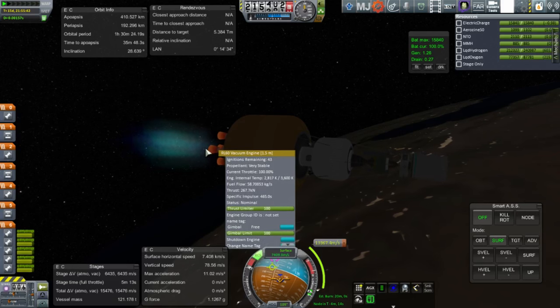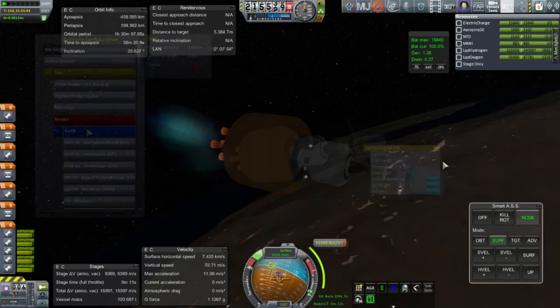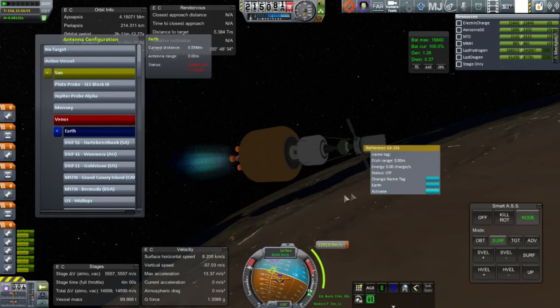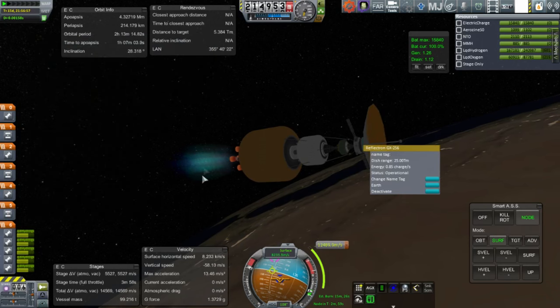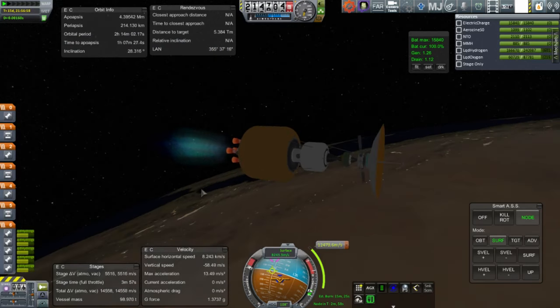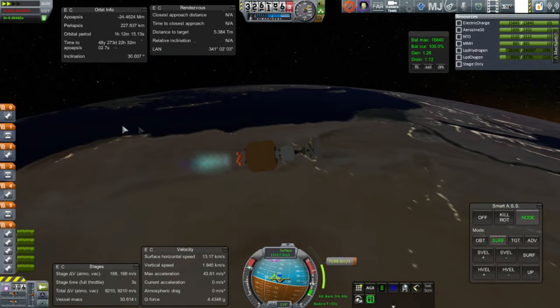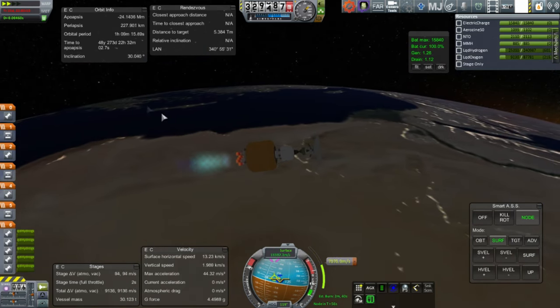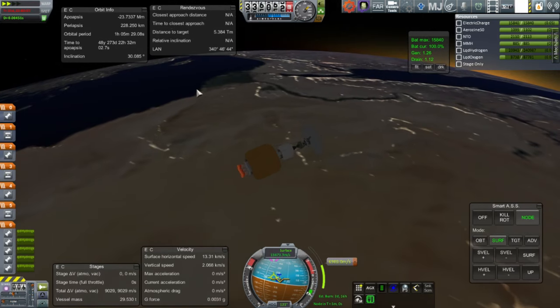Re-igniting the RL-60s — this probe was launched on SLS-1C. A 1C just means I replaced the RL-10s with a J2X. I do activate the antenna to make sure. Electricity generation is good because we've got RTGs on this, not solar panels — so no problems there; those will keep it powered throughout the entire flight.